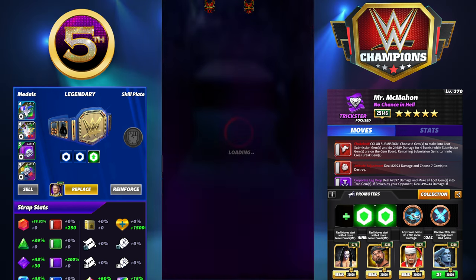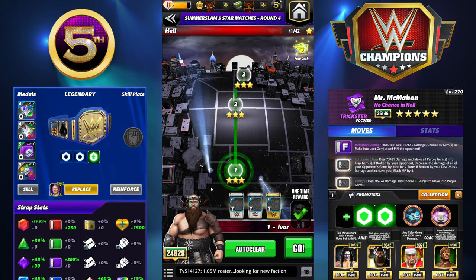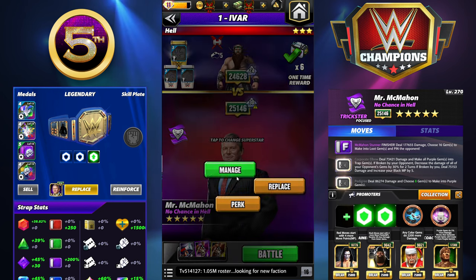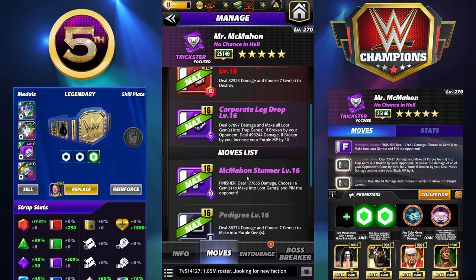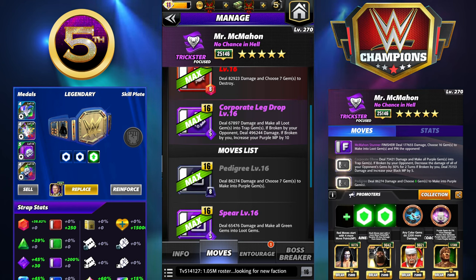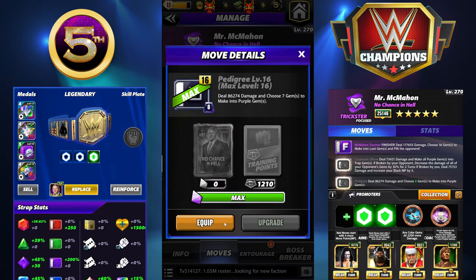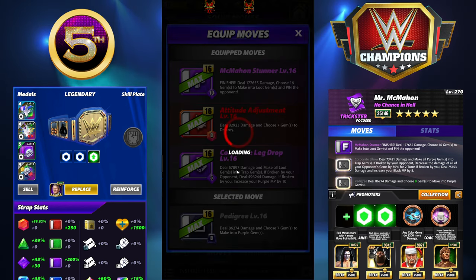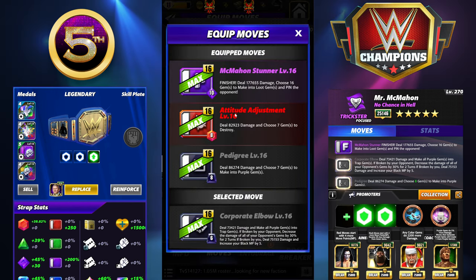Next move set - this one should be available at four star because it's got the Corporate Elbow in there. This is double black and the finisher. This one will probably be a little bit more traditional for people. Also ignore where I have Wolfpack Sting on there - that's supposed to be NWO Ted, but somebody forgot to swap that out when they screenshotted it. He shall remain nameless. But it was me.